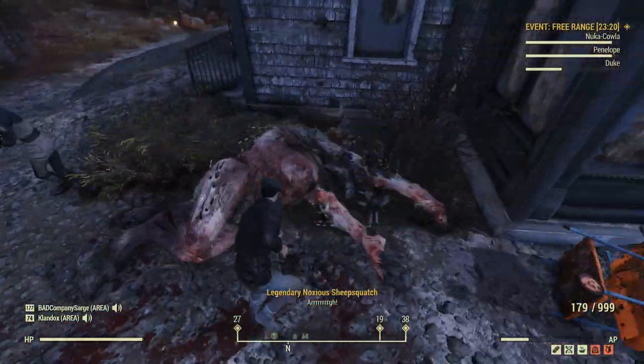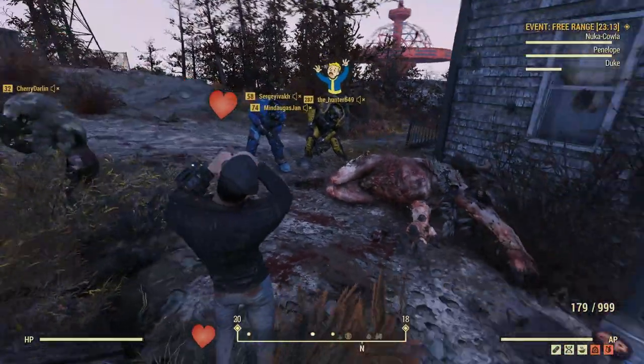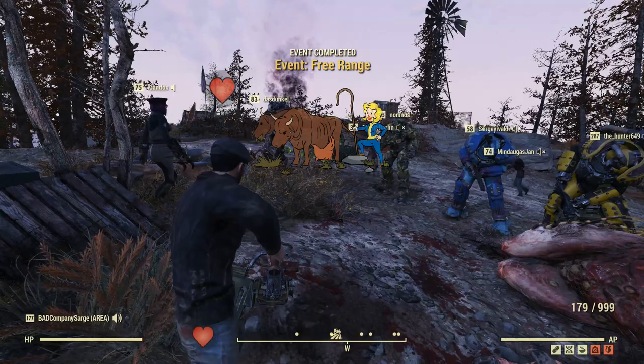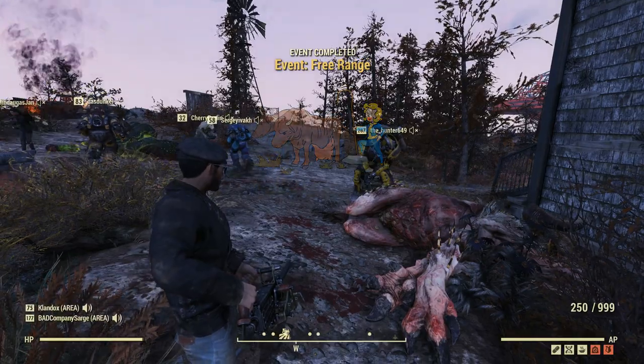In the footage you'll likely notice ClangDox standing there, as well as TheHunter, another person from the Discord server. So that is it — there's the Sheepsquatch, that's how you find it, nice and simple. It's a really cool fight. I got to use the Action Hero as well — there's a video on that, I'll have it linked in the cards. This is just a really cool event and the Sheepsquatch is awesome.